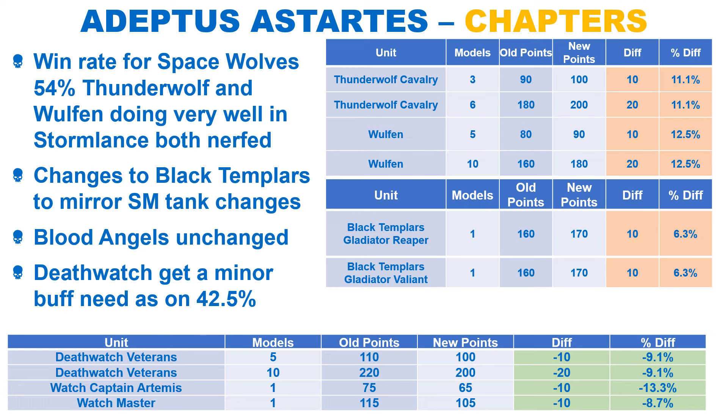The Black Templars have the same changes to the vehicles as the main codex, but the Blood Angels are not receiving any changes this time out. The Blood Angels are particularly well suited as they are on a win rate of 51.1%, using their detachment and jump pack infantry, which hasn't been changed. Finally, the Death Watch received some small buffs, which is certainly needed considering their win rate of 42.5%. I'm not sure how big an impact the buffs will make, but it will certainly be appreciated.